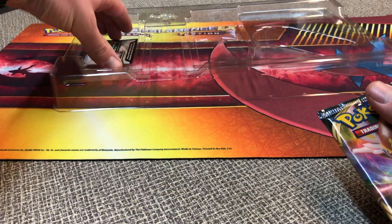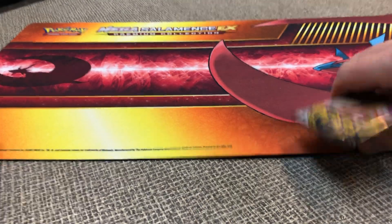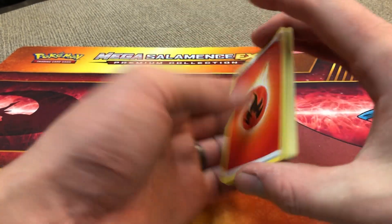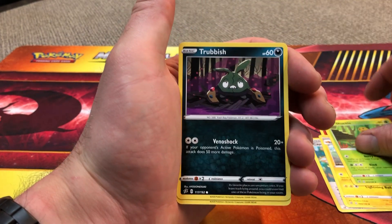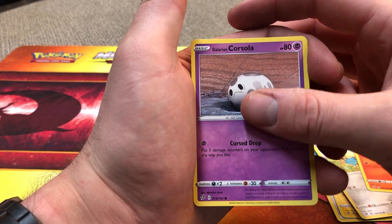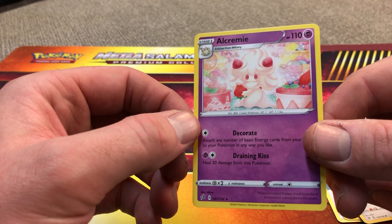Go ahead and get into one of these Rebel Clashes real quick. Got a code card for the box there. We've got Fire Energy, Capture Energy, Charjabug, Shuckle, Trubbish, Helioptile, Honedge, Litwick, Galarian Corsola. The reverse is a Surskit. And then an Alcremie for the rare, non-holographic.